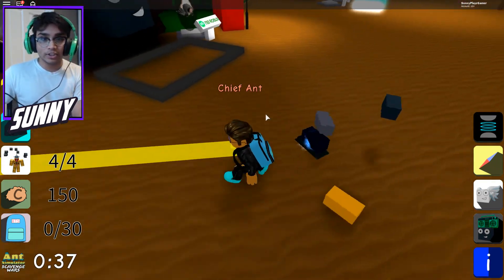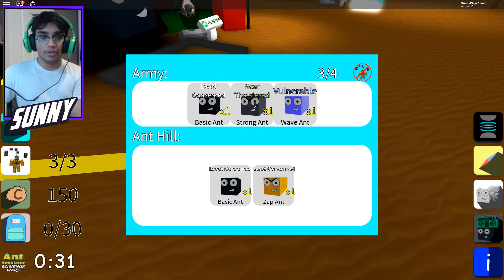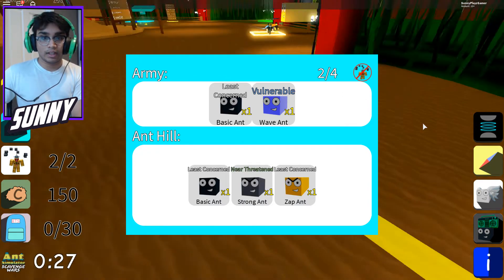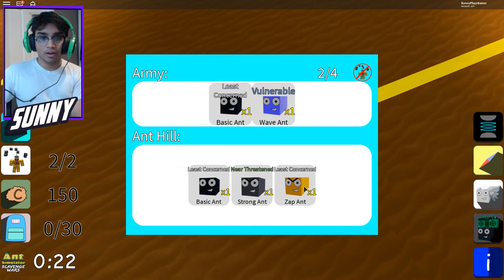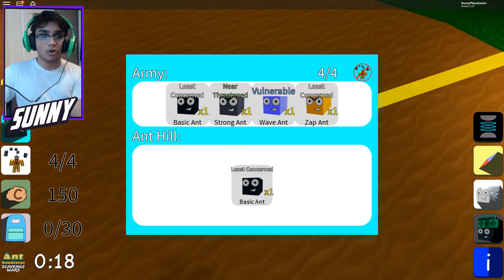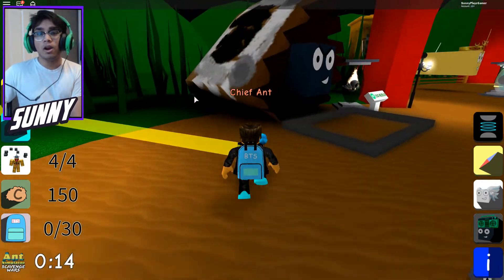Oh my god, is that the strong ant? Let's actually look at it — I think that might be the zap ant. Let's take the zap one out... I think that's actually the strong ant. Wait — oh no, that's the wave ant! That's the wave ant! Where did we get that one from? I'm guessing that was one of the rarest ones. I think that's the 3,000 one I opened. Either way, that's pretty lit guys!